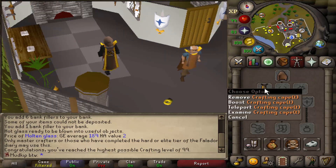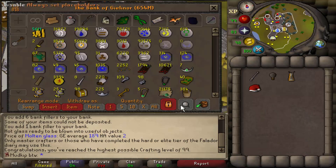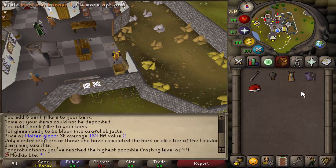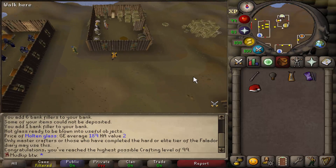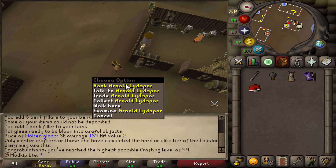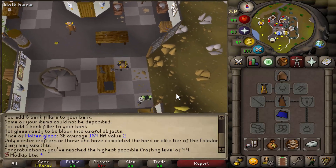With the skill cape, using it to teleport takes you straight here to this exact spot every single time. What I was using before was the Western Banner 4, which is from the Western Provinces elite diary — like a budget crafting cape. It teleports you right here to the Piscatoris Fishing Colony but to a random spot every time. The farming cape is also a pretty close teleport now with the farming guild, but I'm pretty sure the crafting cape is closer to the bank even if you spawn further away.